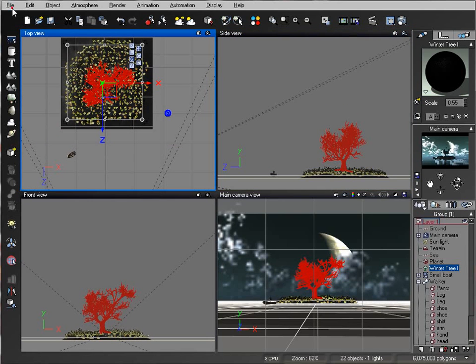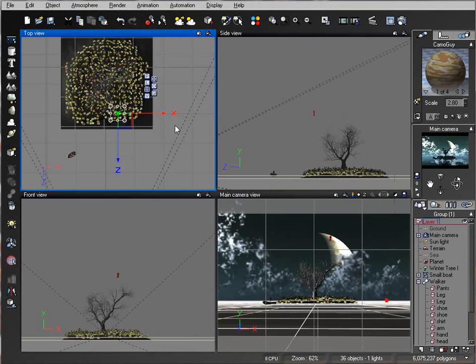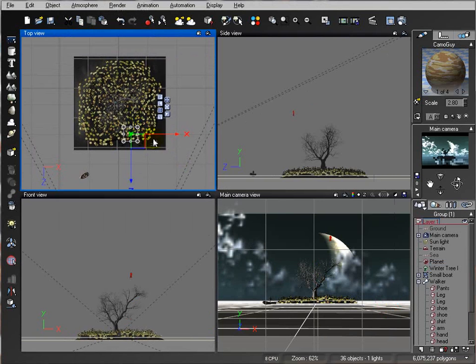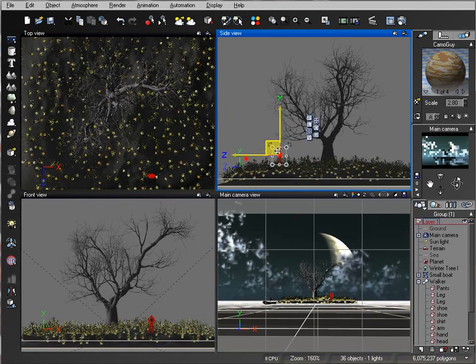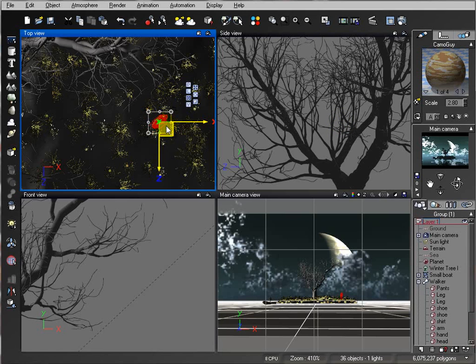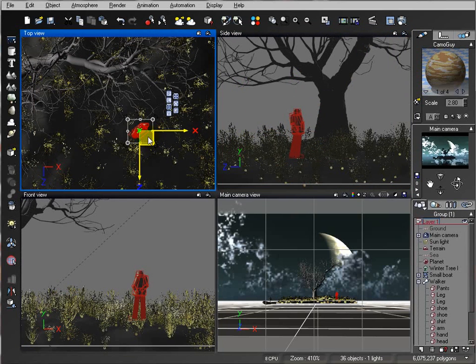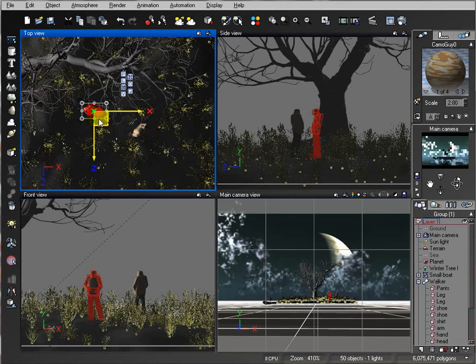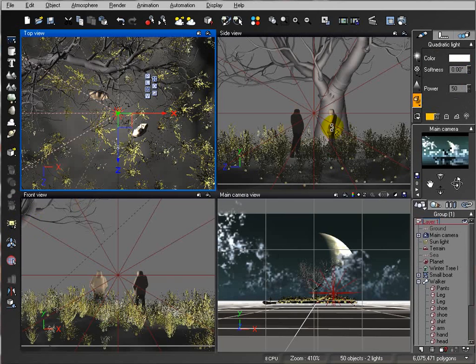Let's go to File and load a few more people. Here's one of them — we'll place one around the island area. We can copy the same figure and rotate it so we have a conversation scene.